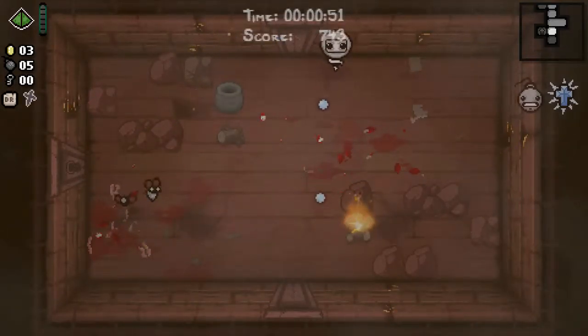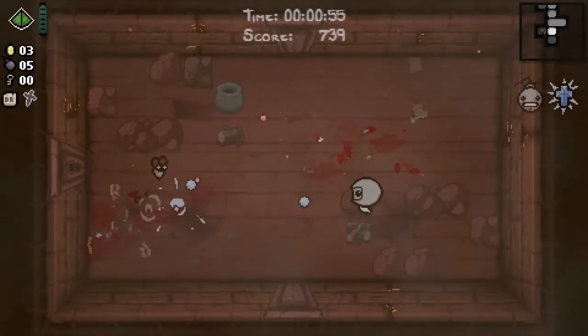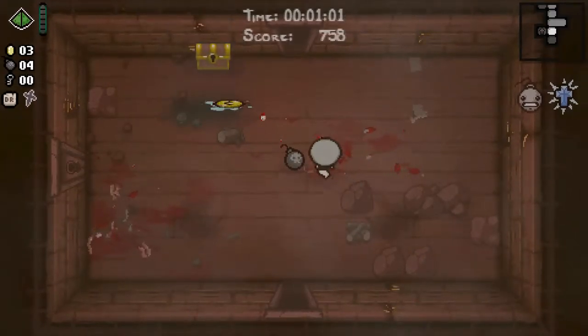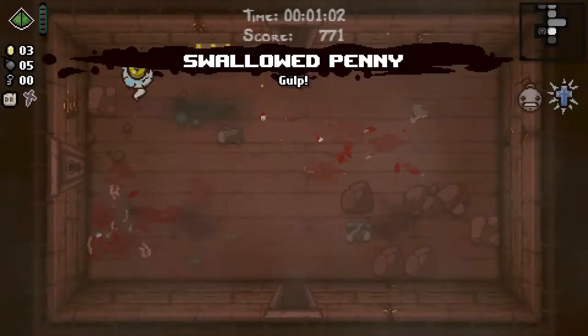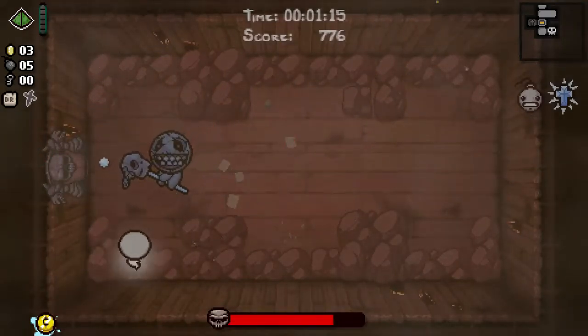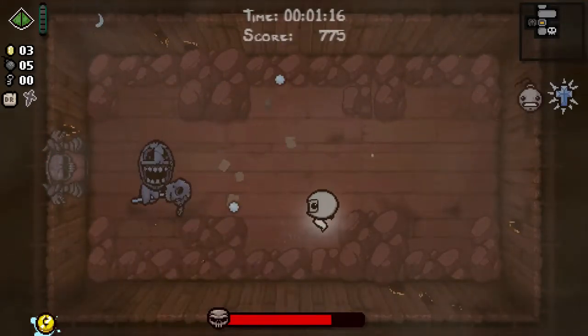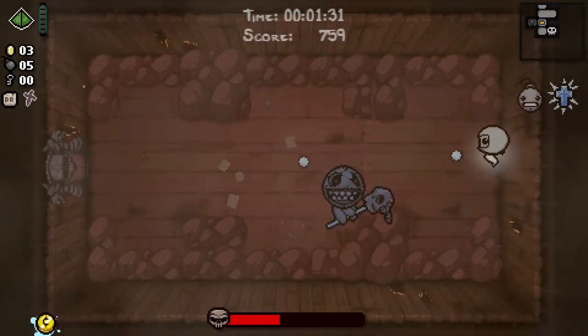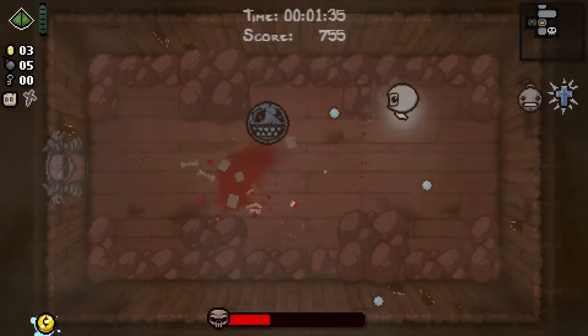I did walk into that fire. I'm quite aware that I have squandered my Holy Mantle charge for no reason. We'll open this up — not Small Rock, but we did get this. Swallow Penny probably does us no good at all. What we do need to do on a run like this is be extra careful that when we go through the door into the boss fight and press the space bar, the thing we think we're skipping is actually happening. It could be very easy to accidentally reroll everything with something like Curse of the Maze that we've forgotten about.